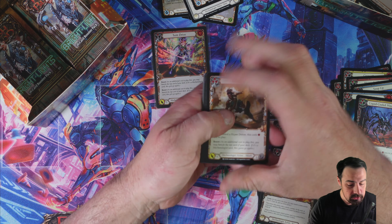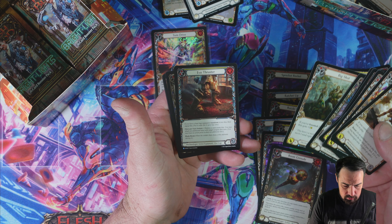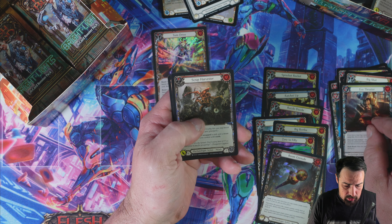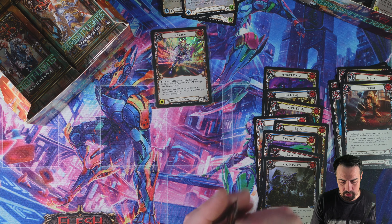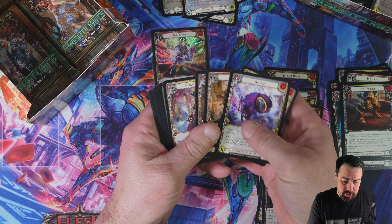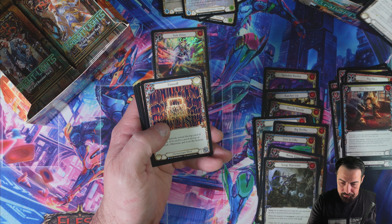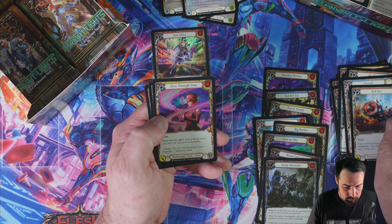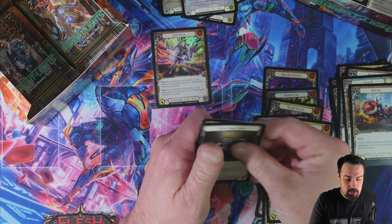Boost, boost, boost — that's all I can keep thinking with this set, that's all the set is. We have a big shot, an evo thruster, and a scrap harvester. After the highs of the first two boxes, this is lower, so I at least want a nice finish to this particular case. Firewall, bull bar, and we have dive through data — it does look pretty cool with the text going through the swish there with the foily, and nothing in the back.